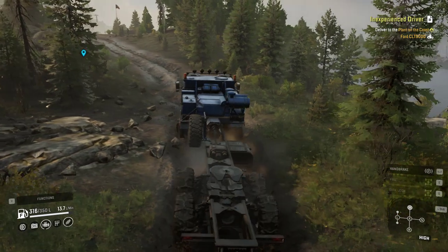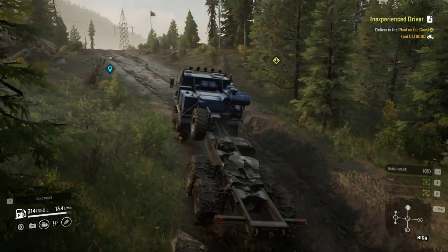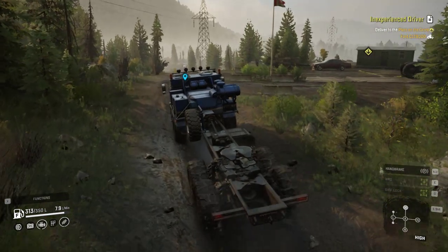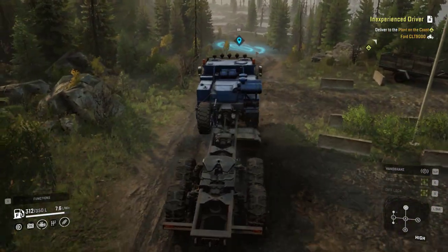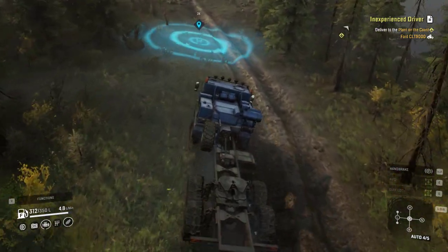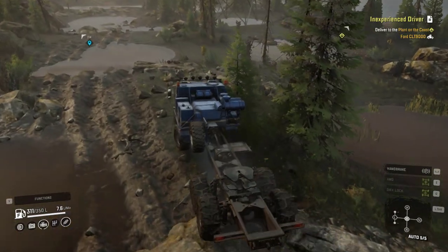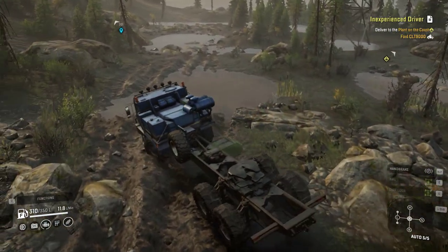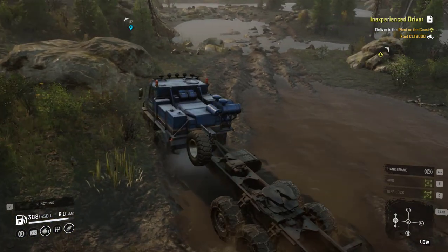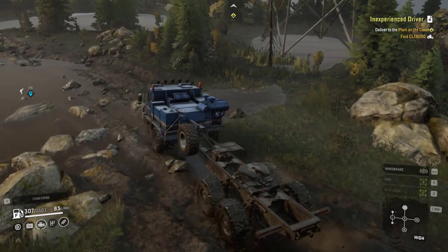Straight away into high gear, no problem - it's pushing through. The belt-up point has somehow appeared before the pick-up point. Usually this thing appears when we've covered some ground. Let's go back to the auto. Actually, special game gear for this one is probably faster than high range - actually, high range is definitely faster. The DAN just won't give up; it is just wheels spinning in the mud but it won't quit.